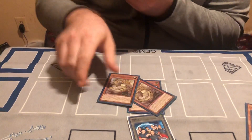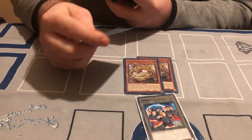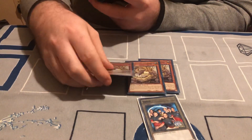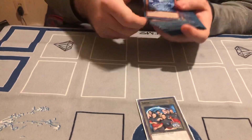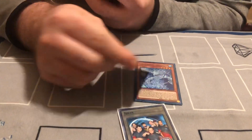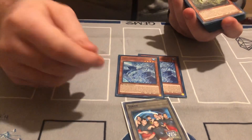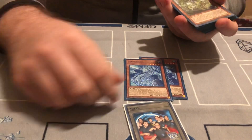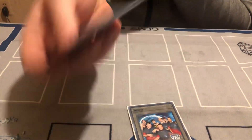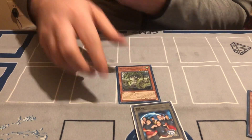This one's Ashunda — it's the level 1 tuner. This guy banishes himself from hand or graveyard to add one from banished, so it's really good. And then I got... I don't even know how to say this name, so he's going to be Blue Man Group. This dude — if your non-effect monster is destroyed by battle or card effect, you can banish this guy from graveyard or hand to Special Summon the non-effect monster back and then pop a guy on your opponent's side of the field.